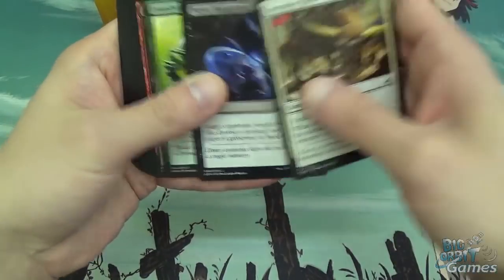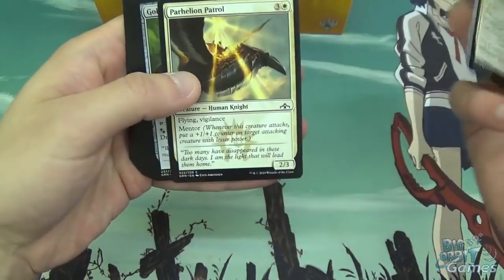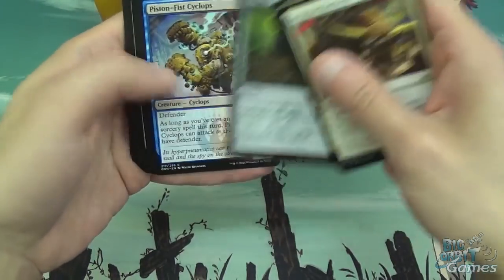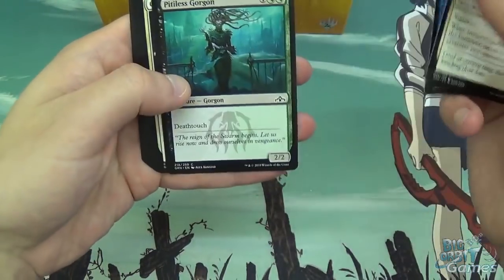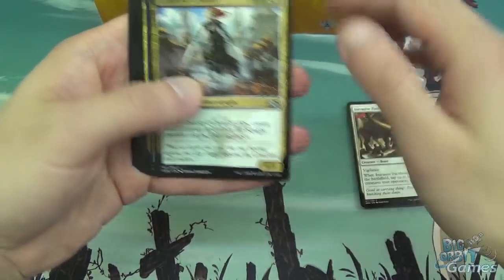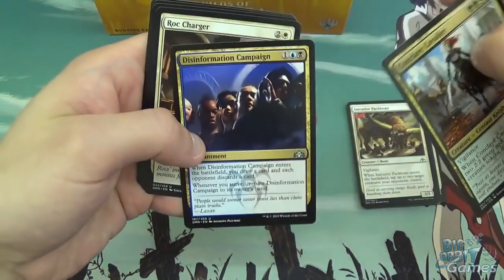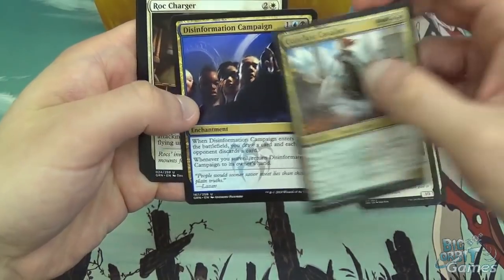So, we've got Intrusive Pack Beast, Never Happened, Iron Shell Beetle, Cosmetronic Wave, Passport Adept, Bahylian Patrol, Golgari Locket, Piston Fist Cyclops, Pitless Gorgon, Candlelight Vigil, a Conclave Cavalier, and Disinformation Campaign. This card in limited — the card advantage is just amazing.